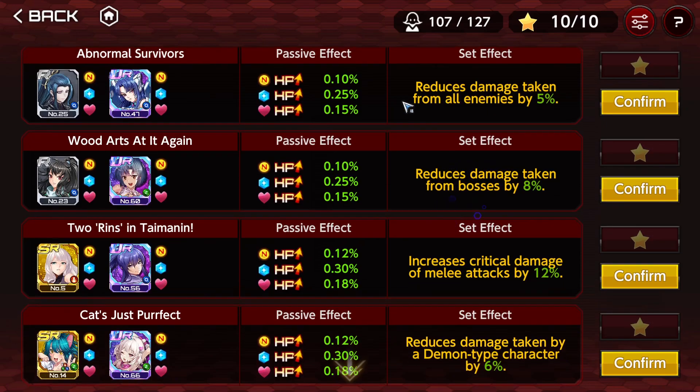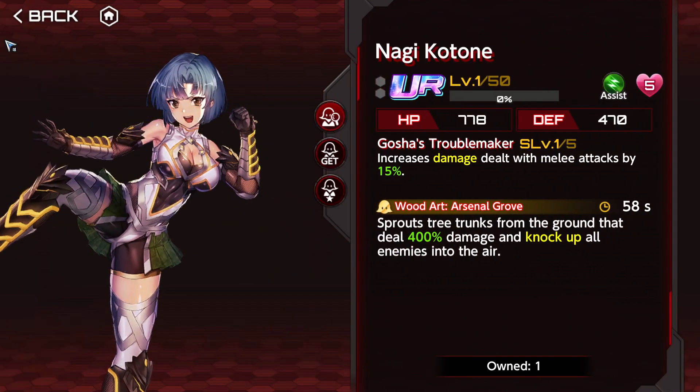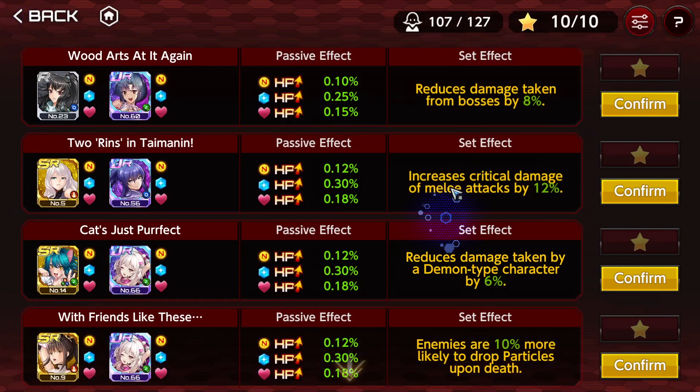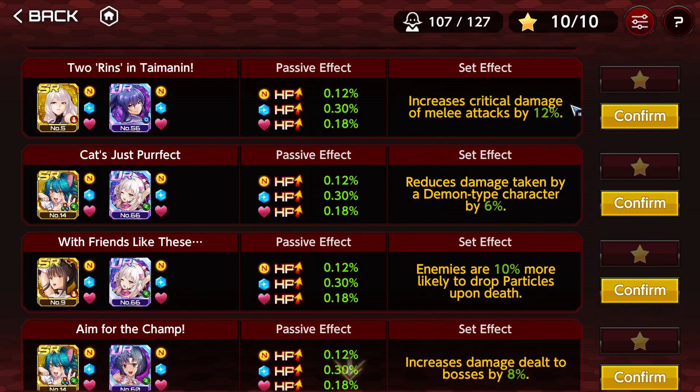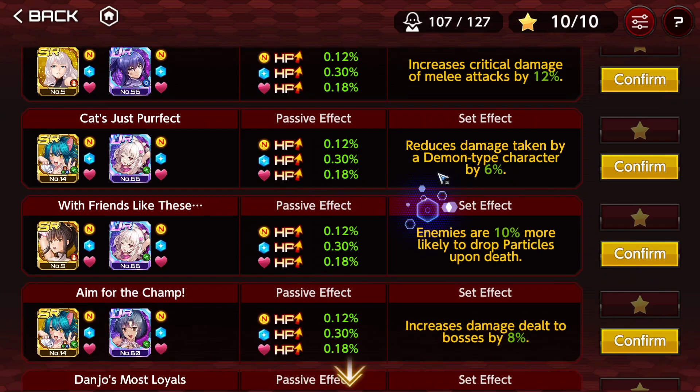Reduce damage taken from all enemies — good-ish and generic, but the number is just not good enough and it uses a limited supporter. Reduce damage taken from bosses — usable, but uses an F2P supporter that already got the rerun. Increase the critical damage of melee attacks — you do want this. The opposite — increase critical damage of ranged attacks by 12% — is also great. Generic good, pretty easy to build, except it uses a limited supporter.